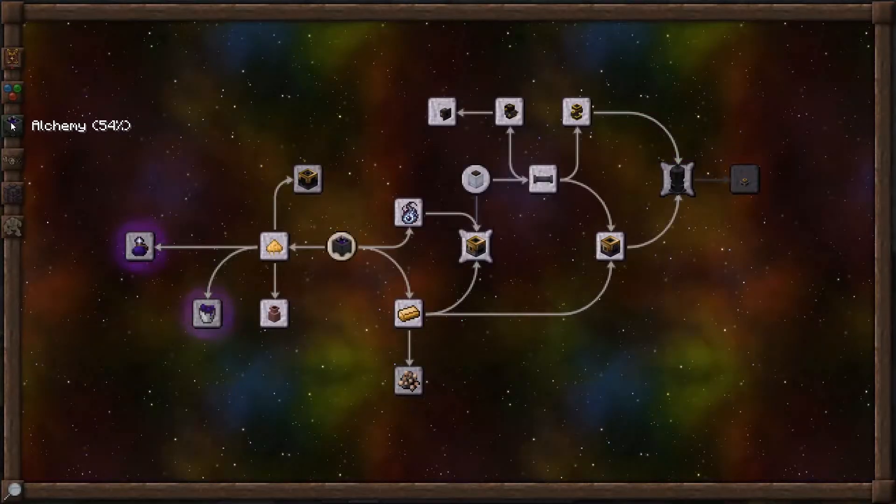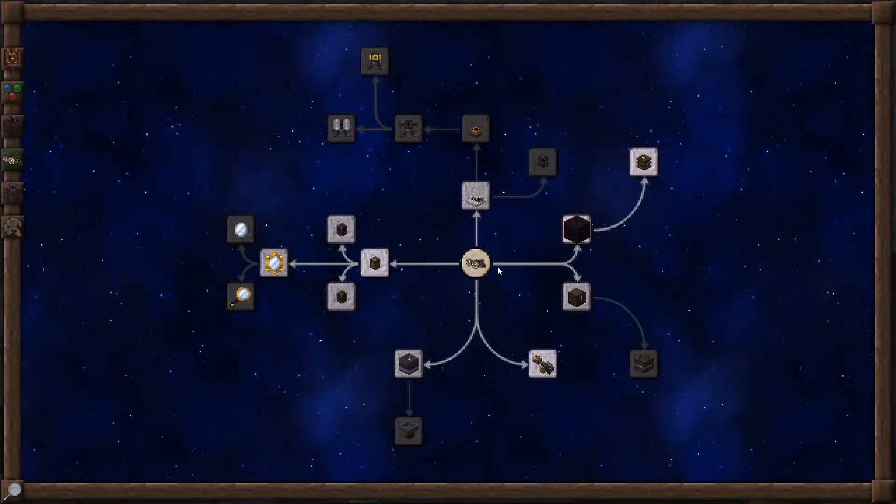That's on the Alchemy tab — no, it's not. It's on the Artifice tab next to Infernal Furnace. So there it is, right below there, the Hungry Chest.